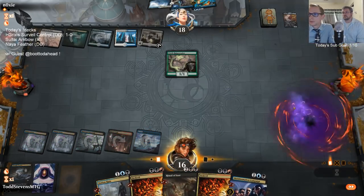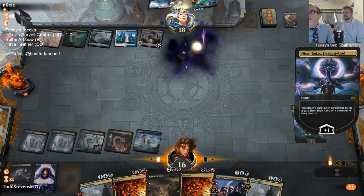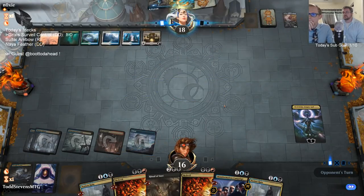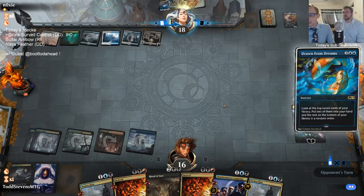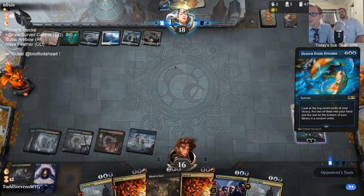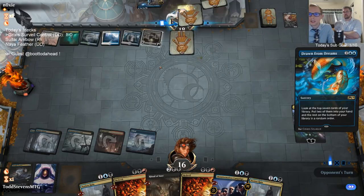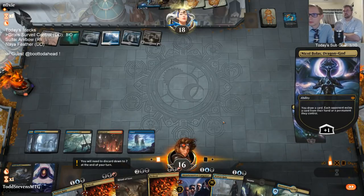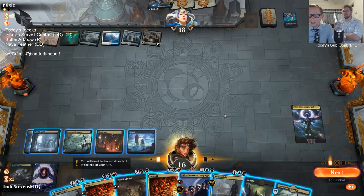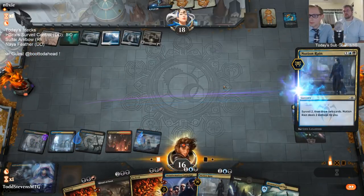Time to start taking cards with Nicol Bolas. Dragon God is amazing — I'll take their Spark, return one. I thought I'd snag something off the top one time. Asian Treachery is going to be kind of tough. That Explore effect speeding them up really hurt — I thought they were just going to cast Drawn from Dreams and have five mana, but now they have seven. Maybe we get a Thought Erasure or use Notion Rain to look for one.